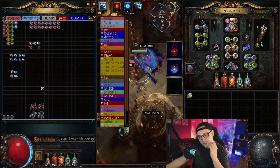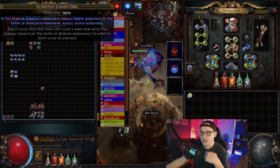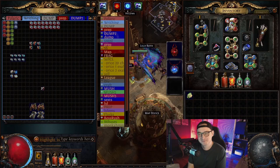That got me thinking: what if I just ran a ton of these polaric and writhing invitations to generate an absolute ton of eldritch currency? These are getting more and more expensive as the league goes on — they're super rare, there's no way to farm them in maps, so if you want them you've got to go and kill these sub-bosses.